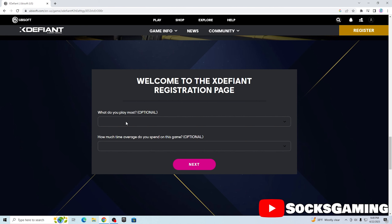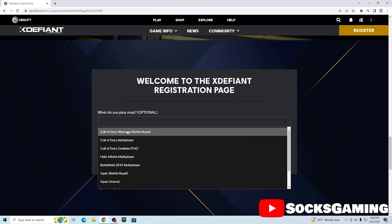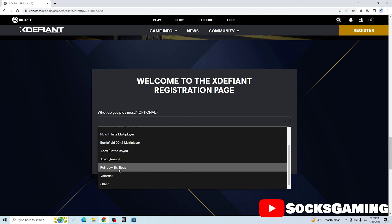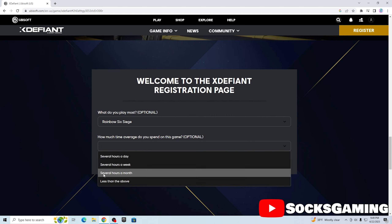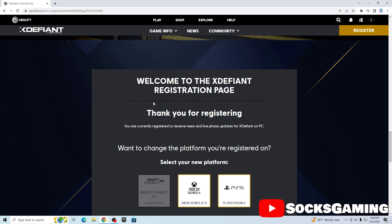Then I can press Continue, and then it's going to ask what games you play most — I guess it's trying to get some user feedback. I'm going to say something Ubisoft-related like Rainbow Six Siege, even though I play Fortnite the most — because this is a Fortnite channel. I think you can get in better if you pick Rainbow Six Siege, so they know you're interested in Ubisoft. Then it asks how much time you spend on the game — I'll say several hours a month.